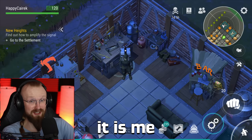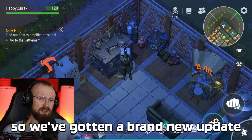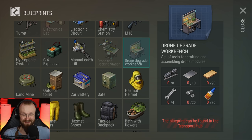Hey guys, it is me, happy second, welcome to Last in Earth's Marvel. We've gotten a brand new update and it's a pretty massive update — we've gotten a brand new permanent location. We've also gotten some new blueprints, so now we can craft this drone and docking station, and we can craft this drone upgrade workbench. To get that stuff, we have to go to the transport hub, and that's the brand new permanent location.